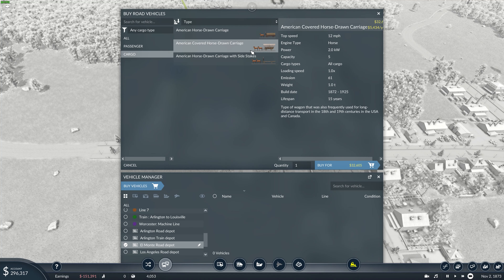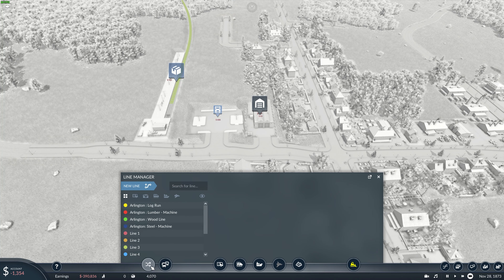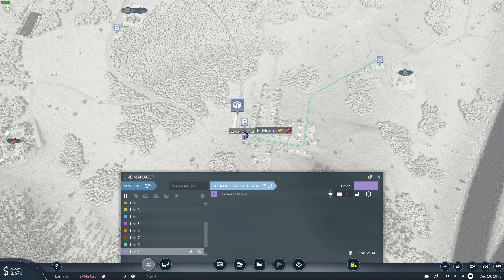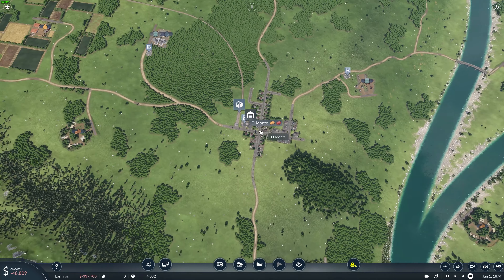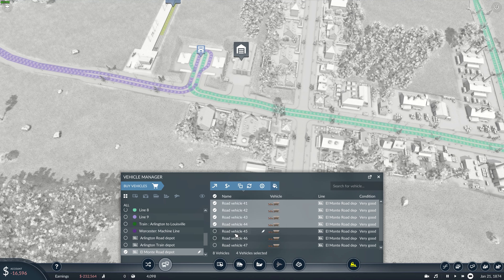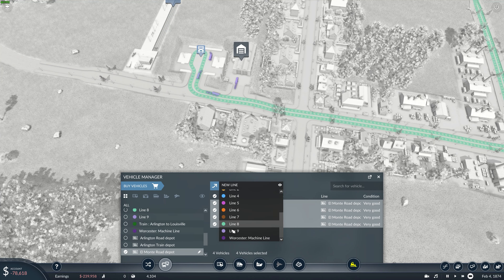Another $400,000 and some thousand dollars — now we can maneuver this in the way we want. Let's jump in here, buy some vehicles. I'm going to go with these horse-drawn carriages and I'm going to grab about eight of these — $260,000. Let's put a line from here to here and another new line from here up to here. Then we head back to the road depot, grab four vehicles and assign them to that line, and the rest to the other line.